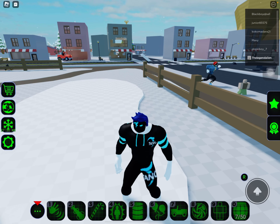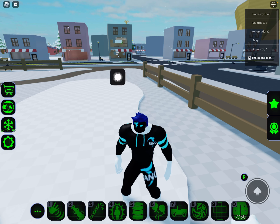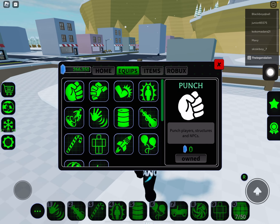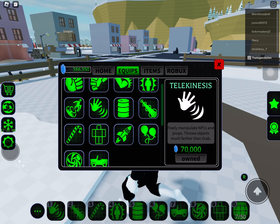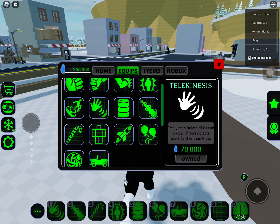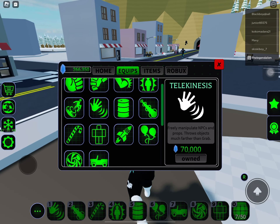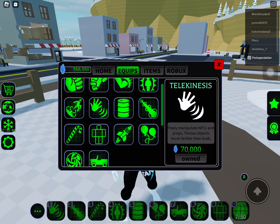So you want to go to the black tots right here, or the shop — go to the shopping cart, go to equips, and if you have 70,000 shards or whatever they're called, you want to go to telekinesis.